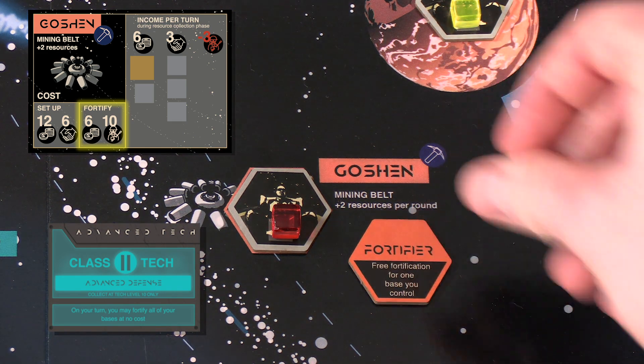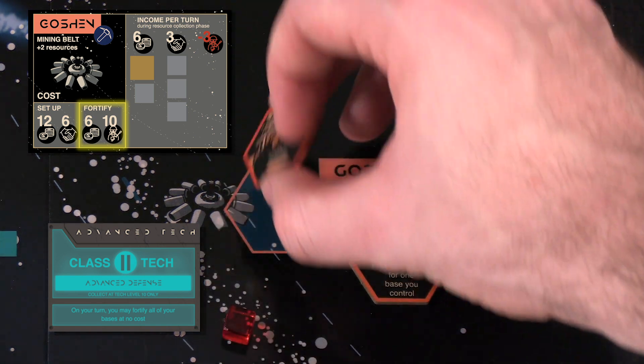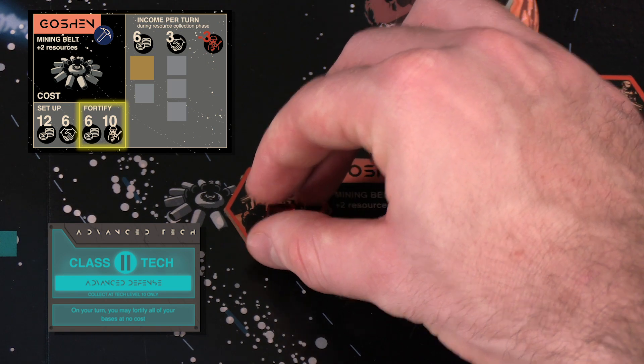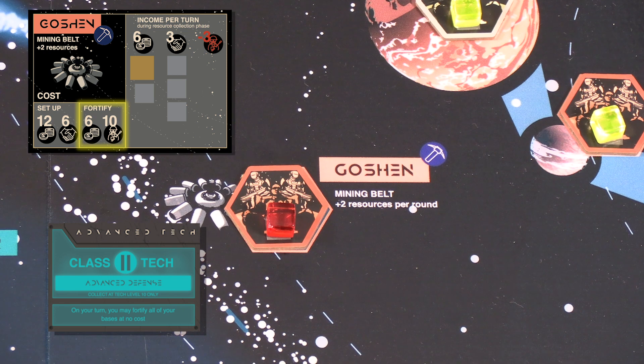The advantage of fortifying your base is that it makes it more difficult for players to steal it from you in an assault, which we'll cover in more detail in the assault section, and it also makes it more difficult for the sovereign to seize it from you in a crackdown, which we'll cover in the sovereign card section. Also, as you recall from the mission card section, fortifications will reduce rewards from robbery missions against you. You do not need an action die to buy or fortify a base.